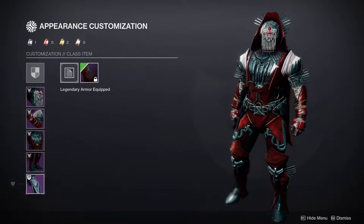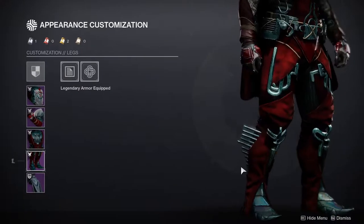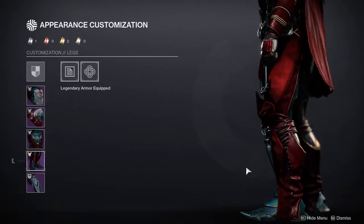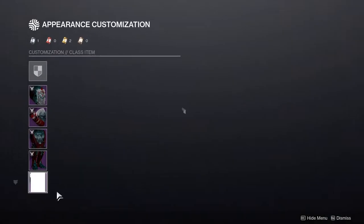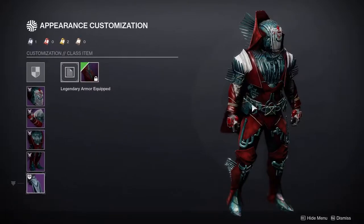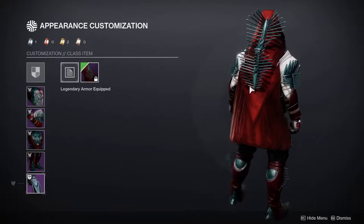We'll see how everything shaders in a bit. The boots are actually another pretty strong piece — they're distinct but you can still combine them with other stuff. I may try to do a knight look with them, maybe a techno knight, that'd be pretty cool. As for the cloak, this is the worst piece from the whole set — across all Titan, Warlock, and Hunter sets — this is the worst piece I've ever seen in the game. I don't like this Dracula thing we have going on.